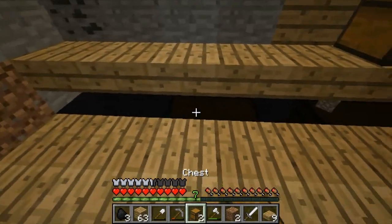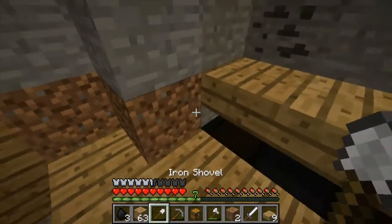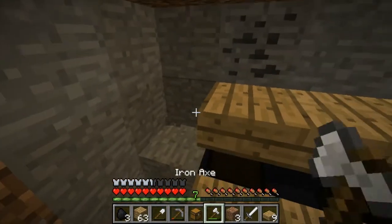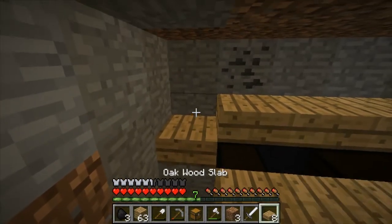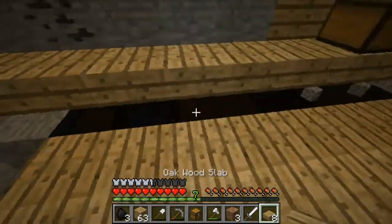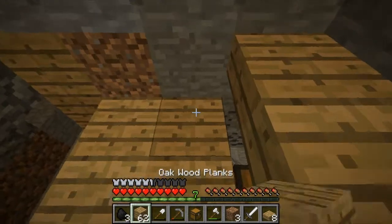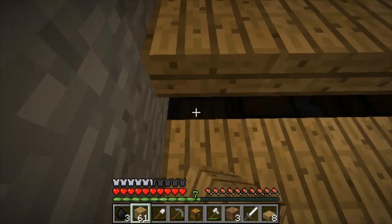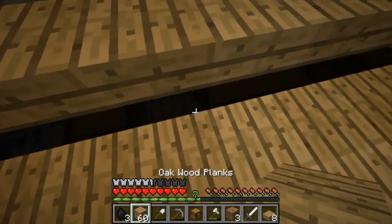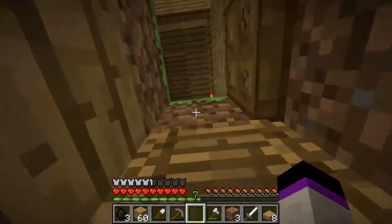We can put those there, and then we need it more long, like this. Oh it's raining. This cave is below here which we do not want to go into. Just put these like that. Scary noise — and I've run out of wood, let's go back and get some more wood.